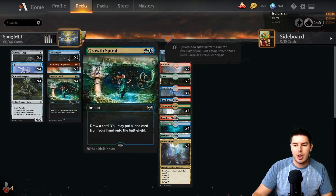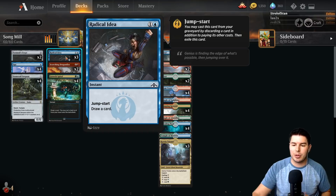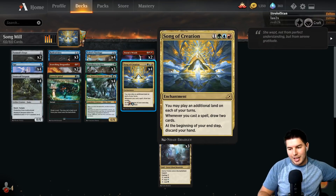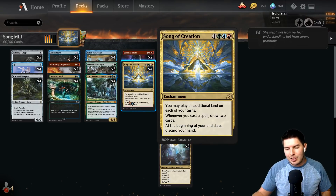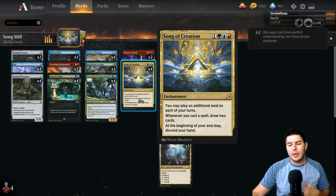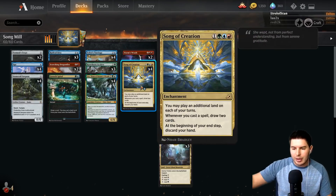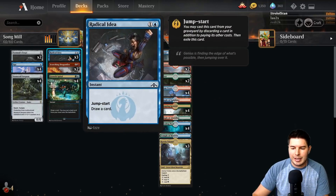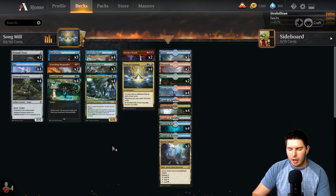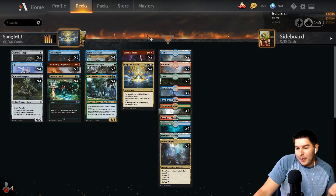I decided to take out all the Ugin's Conjurants and add in the Rosethorn Acolytes. You can play them and then replay them again with Song of Creation. If you don't get to mill them out on that turn, it's nice to have the card in exile to cast again and go off. I'm not sure which is better — a completely zero cost card or a semi-free card that requires green mana. If we're comboing off on turn five, Rosethorn Acolyte is better; if we're comboing on turn four every time, Ugin's Conjurant might be better.